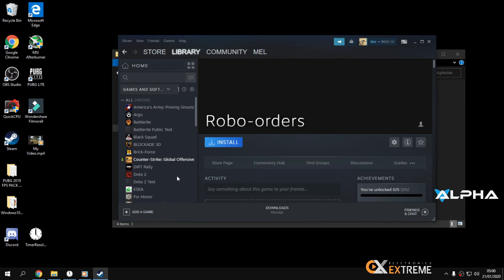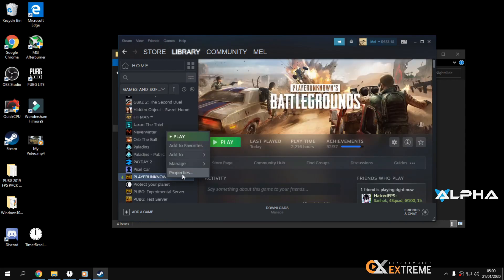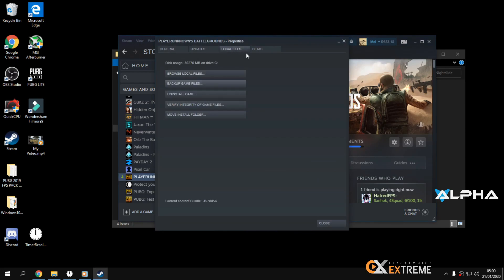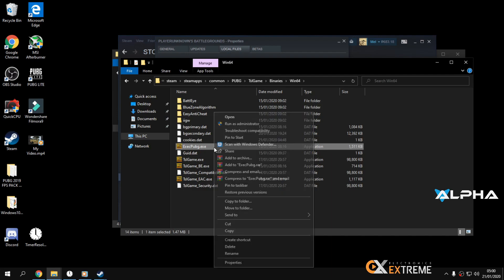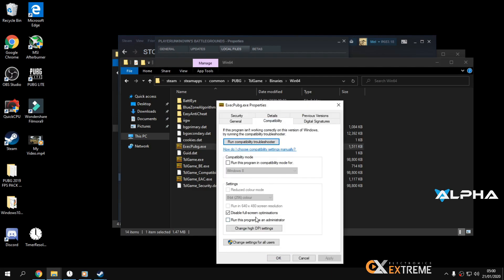Open your PUBG game in Steam. Right-click, go to Properties, then Local Files, then Browse Files. Navigate to TslGame, Binaries, Win64, then find the PUBG executable. Right-click it, go to Properties. Make sure 'Disable full screen optimizations' is enabled.